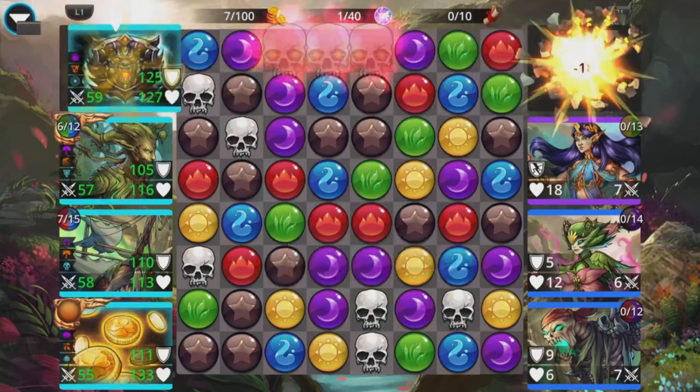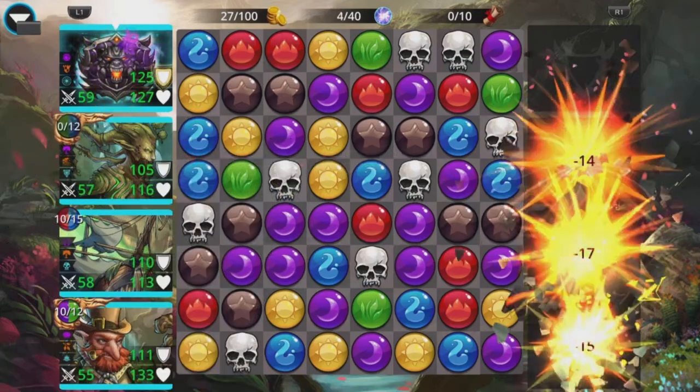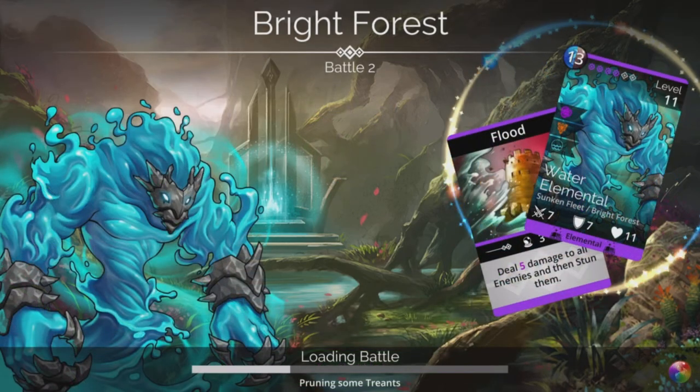You can take the items if you want, there's no real need. Let's cast Leprechaun, cast Rowan - nice easy wins. Just go through this quick set.